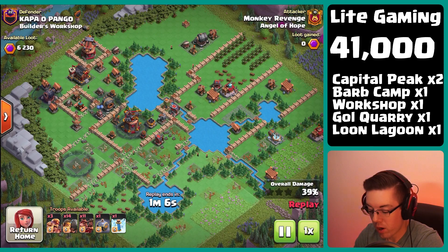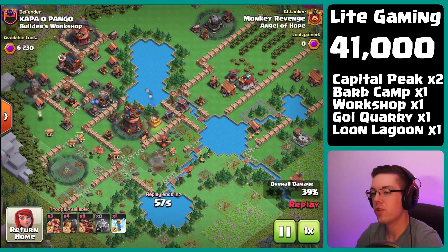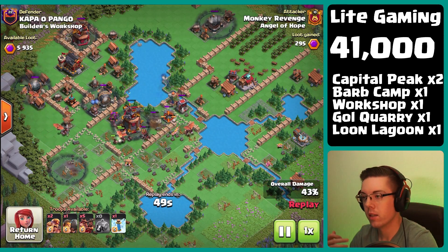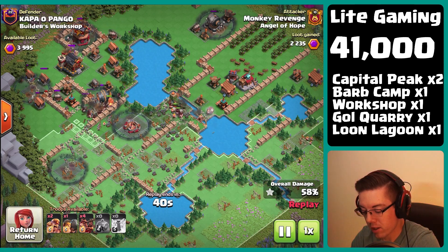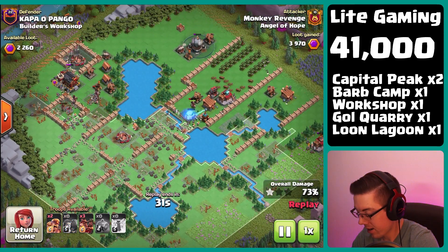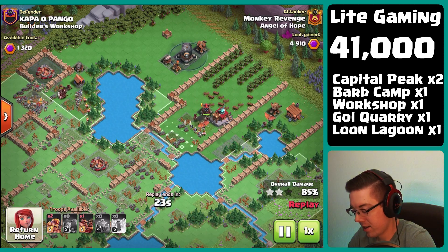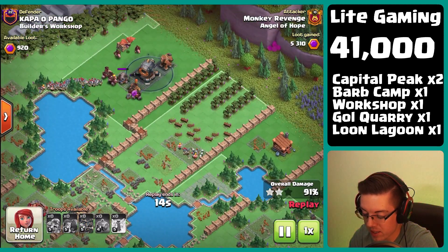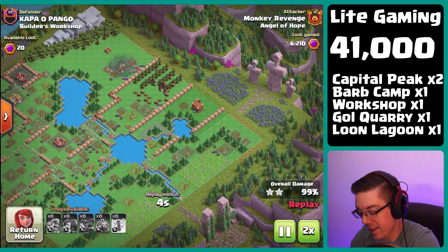Now we go to one of my favorite bases to hit: the builder's workshop. We're going in with the hog spam graveyard strategy. We're going to be trying to use this spam strategy to upgrade the new goblin layer district. After the newest update, the miner is very strong so we'll be trying to level that up to hit more developed bases in the future. We may even throw in some strategy videos on the zappy, because that thing is awesome — very unique, very specific type of base it's good against, kind of similar to the mountain golem.